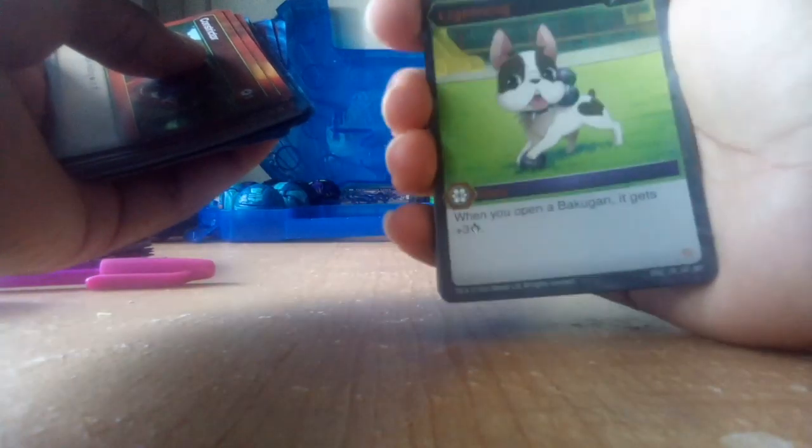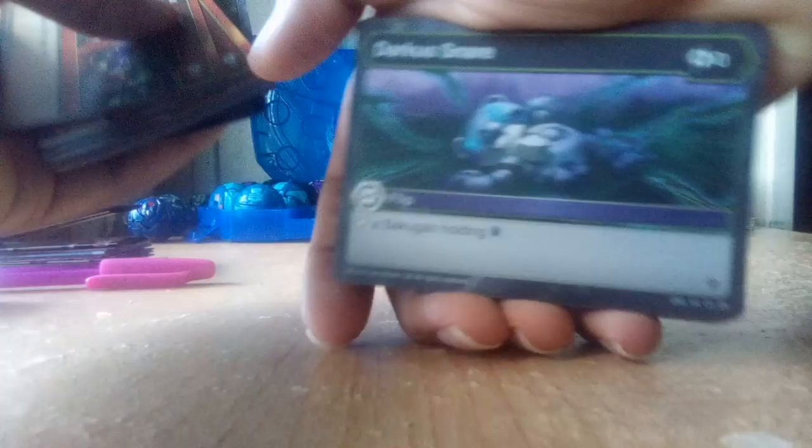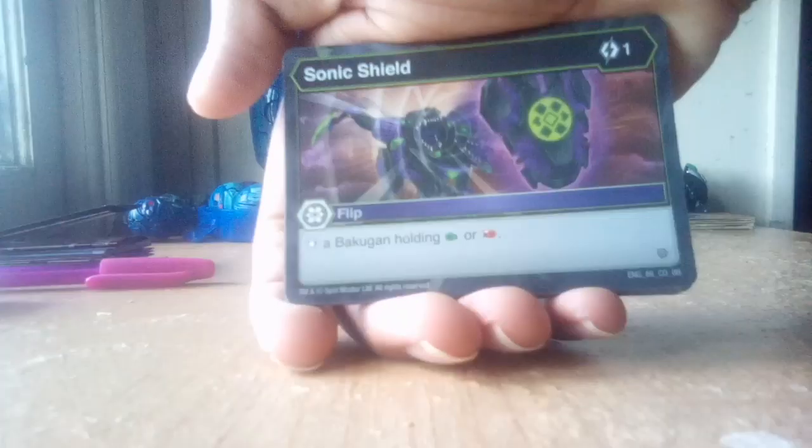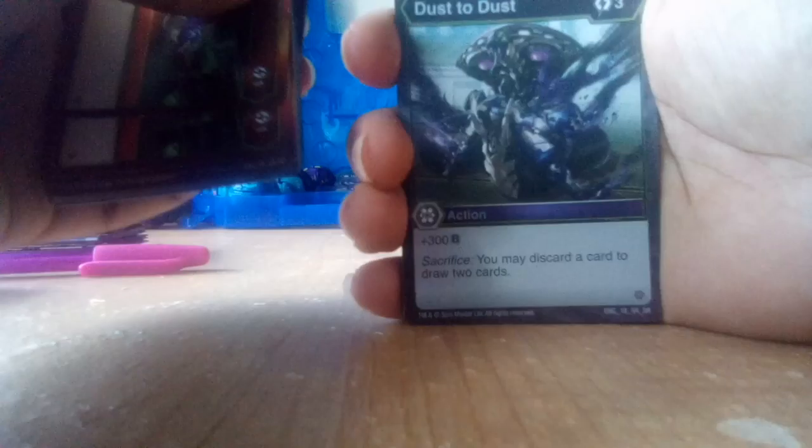Lightning — I like the lightning card. When you open a Bakugan, it gets plus 3 damage. Shadow Dogs — I got a couple of these. You must re-roll your Bakugan; if you open on the re-roll, that Bakugan gets plus 400B, and the opponent must discard two cards — for 4 energy, not bad at all. Darkest Snare — stop a Bakugan holding magic shield. Sonic Shield — stop a Bakugan holding fist or flame fist. Dust to Dust — sacrifice: discard a card to draw two cards. So it's pretty good.